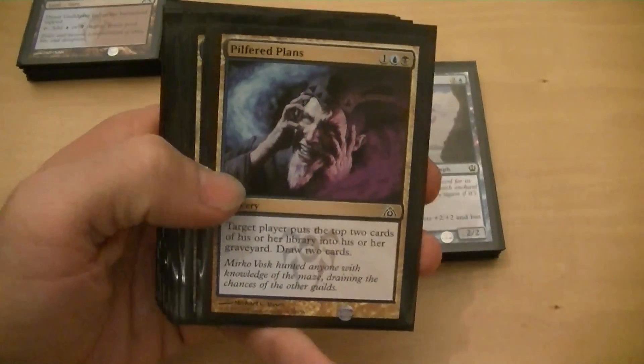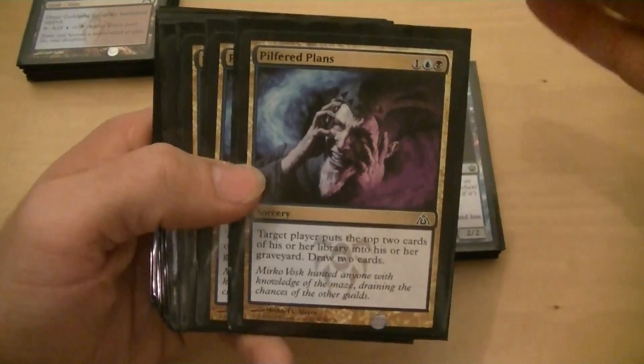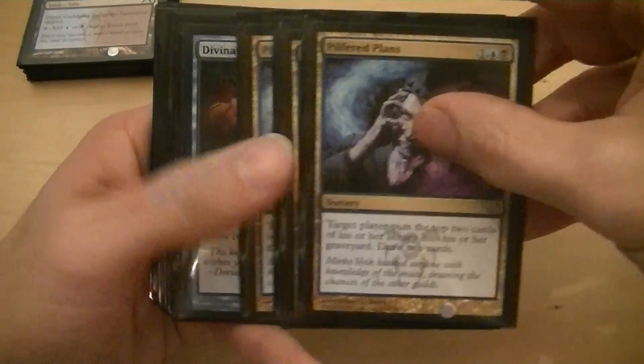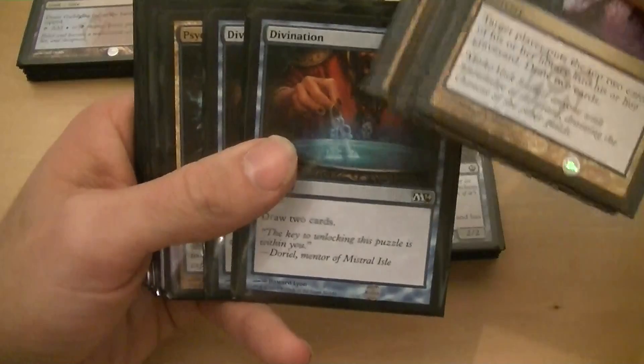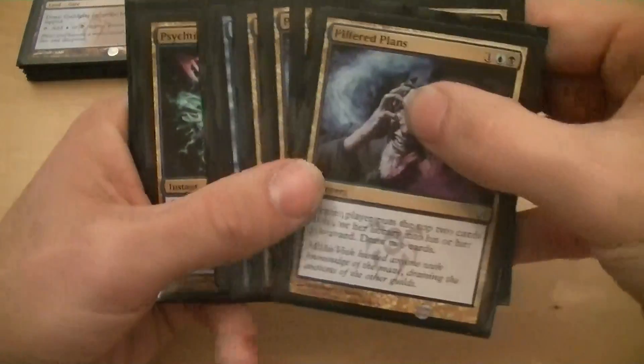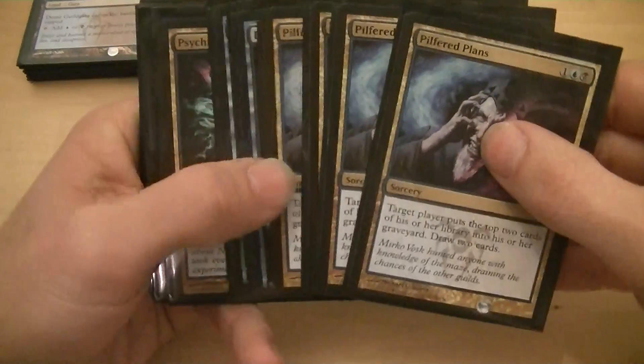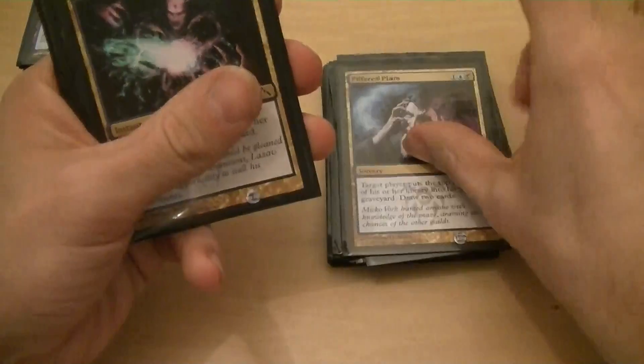I've got four Pilfered Plans. You mill the opponent for two and you draw two — that's how I'm drawing some cards. I also have two Divinations where that's just draw two cards. So I have these six cards that are going to help me draw, and I also get a little bit of mill out of those four.